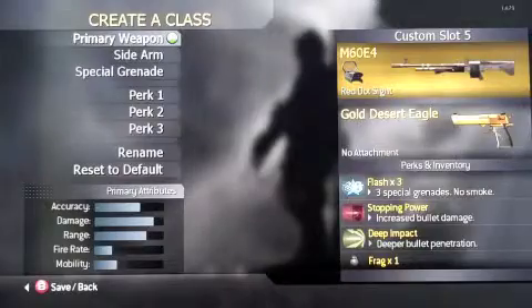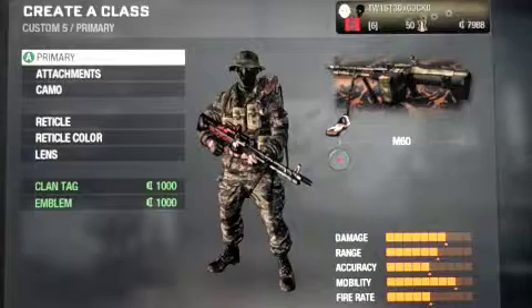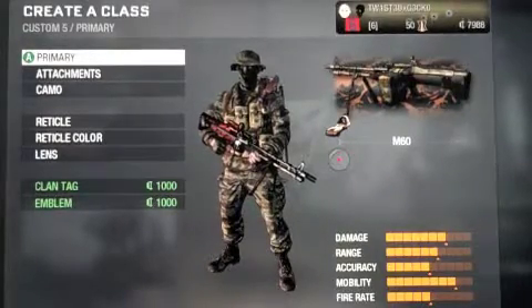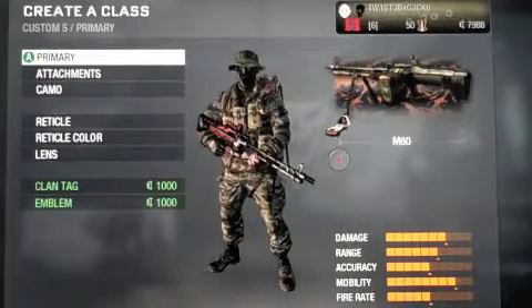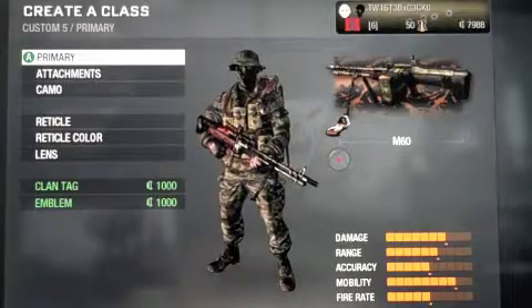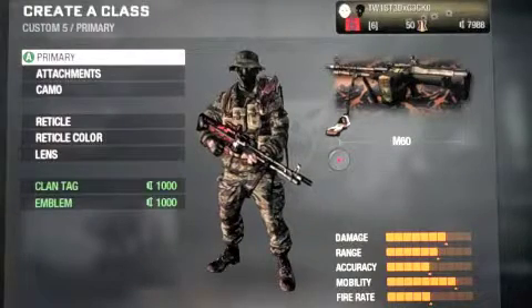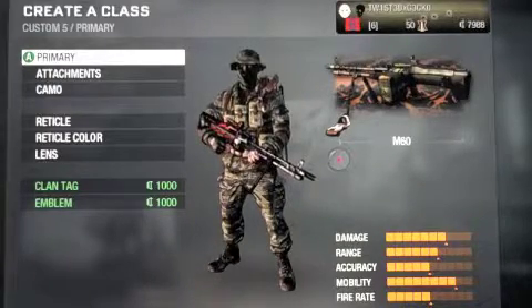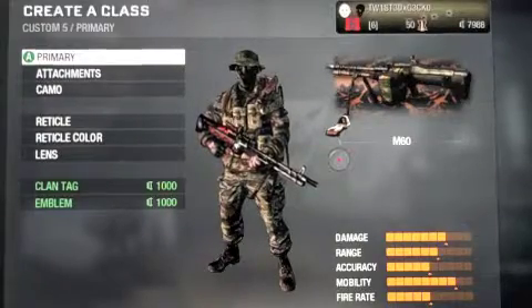Here we are in Black Ops with the M60 — not the M60E4, it's just called the M60. This is probably the worst version of the M60. The damage is high, although the range is medium. The accuracy is pretty bad on it, the mobility is surprisingly high — I have no clue why. The fire rate is about medium. I recommend Red Dot for this, because the iron sights are terrible.